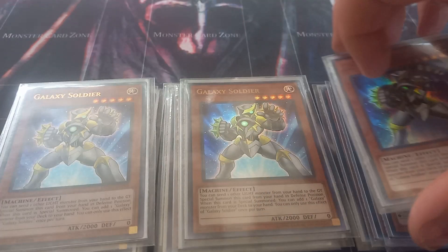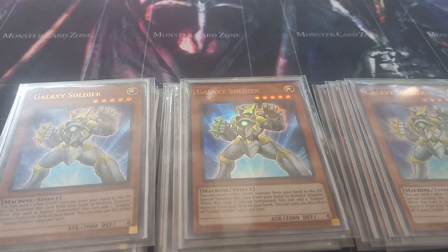Then I play three copies of Galaxy Soldier. Galaxy Soldier is a free special summon just by discarding a light monster, and when special summoned you can add a Galaxy monster from your deck to your hand. What you can do is discard a light monster, summon this, add another Soldier, discard another light monster, summon a second one, and from there you can summon something like Cyber Dragon Nova and then Infinity on top of that. This is probably the only deck that plays Galaxy Soldier that does not use Soldier just to summon Infinity.